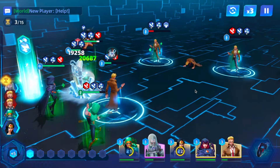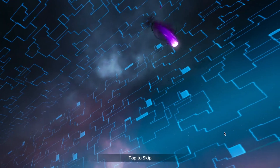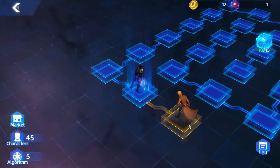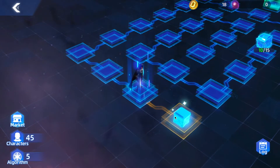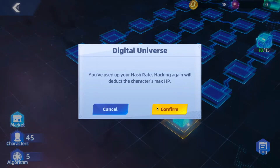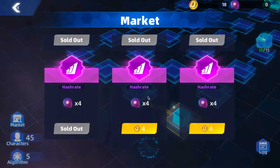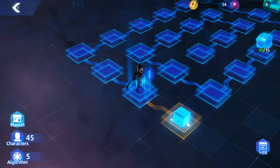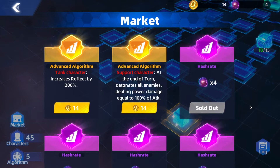My Wonder Woman is now around level 180 and I think this was unlocked when all my heroes were like 140. We gotta buy some more hash rate. Here's where I have 14 — I could buy the advanced algorithm but will I have enough hash rate left?